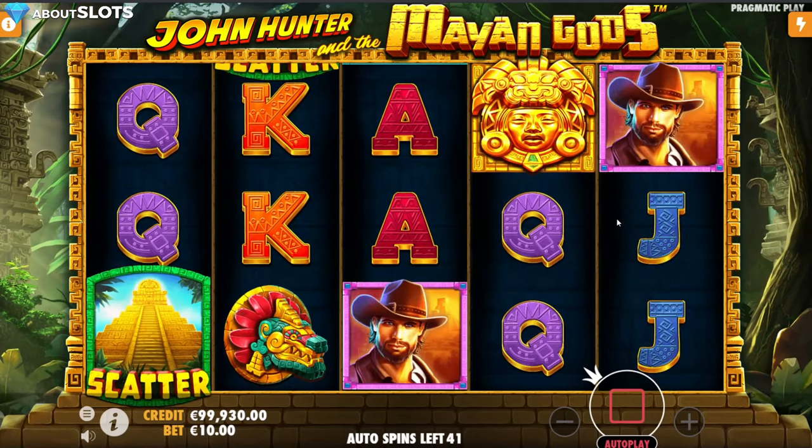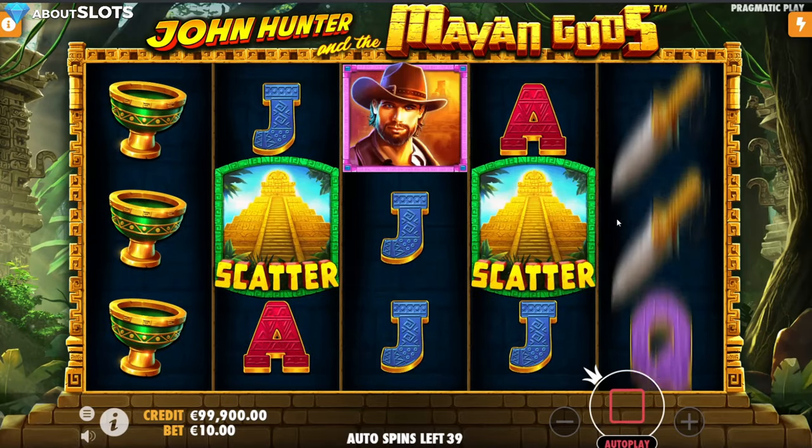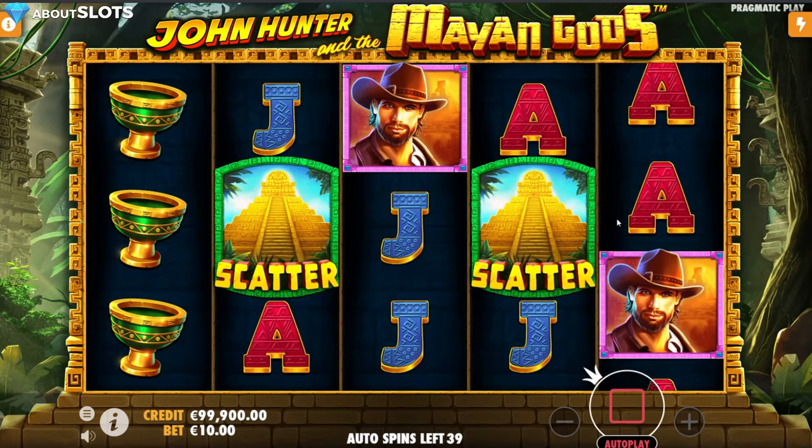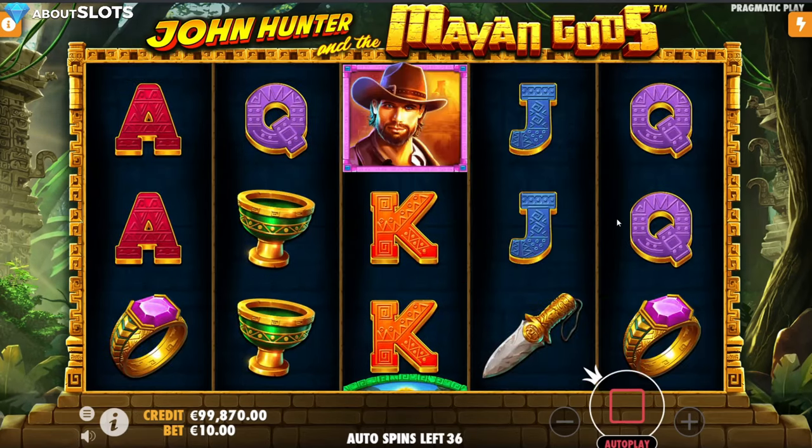But this one is a reskin. It's looking good, it's looking fresh of course. It's a bit inspired by maybe Book of Maya — that's one of the slots that comes to mind when I'm thinking about it.